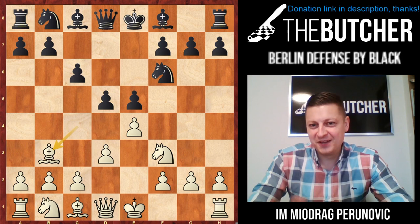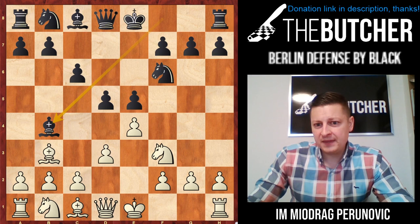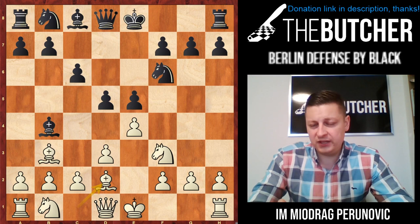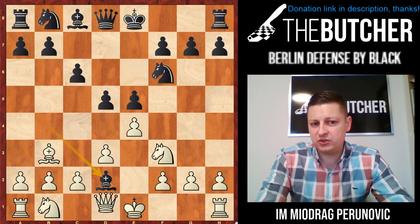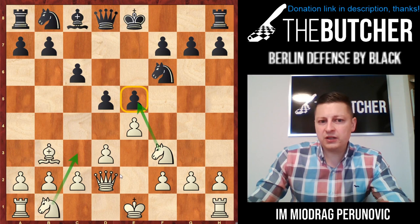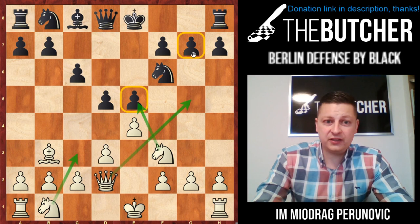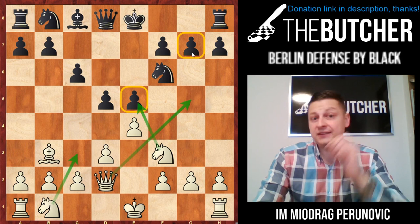And finally — believe it or not, this is actually the main line. They have to go with Bb4 check. This is what Akobian played against Caruana, and you have to play Bd2. Here they have two options: they can trade bishops, or go with Bd6 which is the main line. If they exchange the bishops, you take by queen — because you threaten to take on e5, you keep the c3 square open for your knight, and you want to go with the queen to g5. These two pawns are kind of weak. After Qd2, they have to keep an eye on g7 and e5.